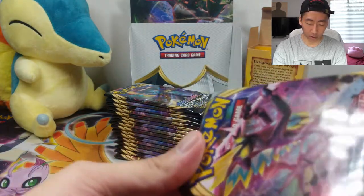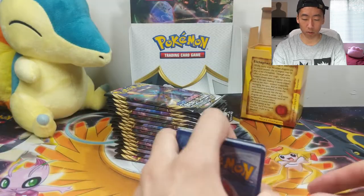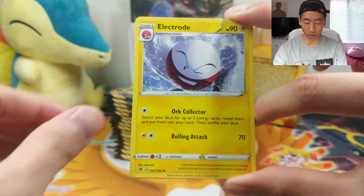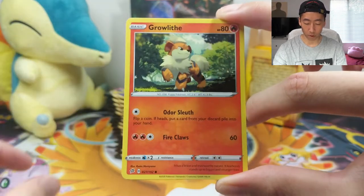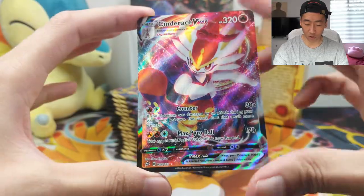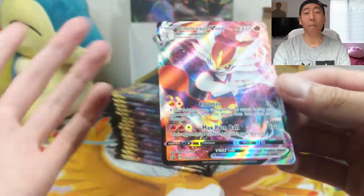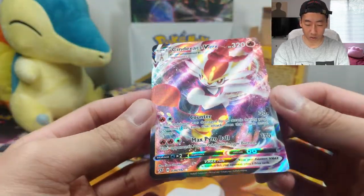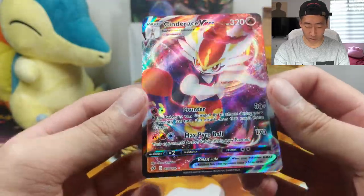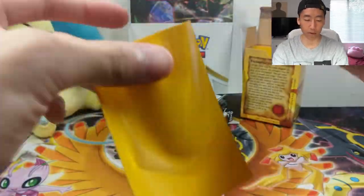One more code for you guys to start off. We have a Grass Energy, Galar Mine, a Drakloak, Electrode, Clefairy, Voltorb, Growlithe, a Dreepy, Snover, a Reverse Indeedee, and a Cinderace VMAX. Let's go! Every VMAX is just so vibrant, so colorful — the swirls, the sparkle effects in the back. Such an amazing card. I'll quickly sleeve this up.